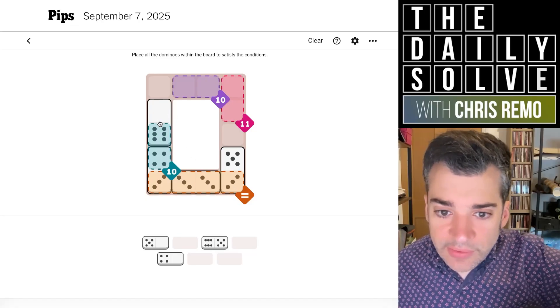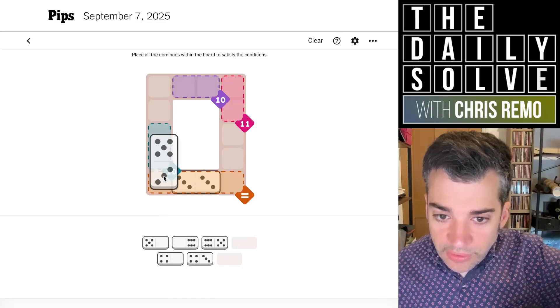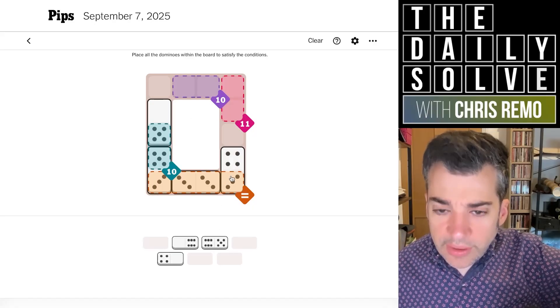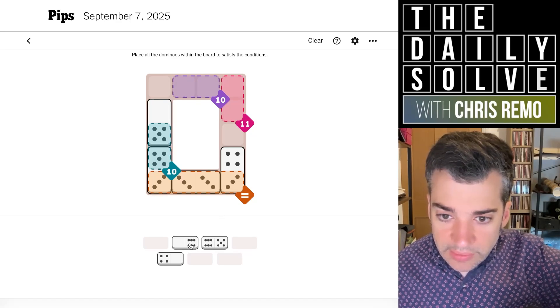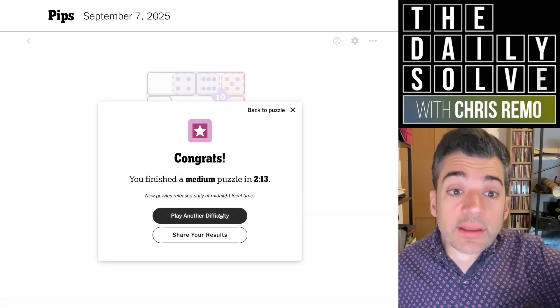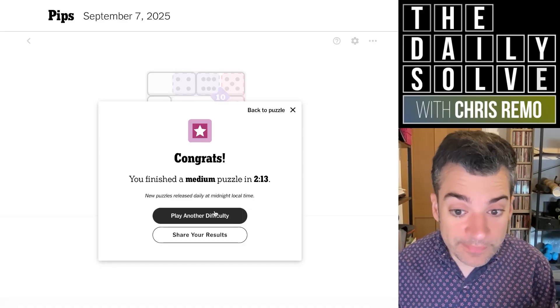Sorry about this, this is ridiculous. We'll put the three and the five over there, and then the five and blank here to preserve our fives as much as possible. This makes more sense — the three and the four goes here, the six goes here, the five spills over into the 10 and the four here. That was a very poor solve, sorry about that. That was the medium. Let's hope I don't have as much trouble with the hard, but I may do.